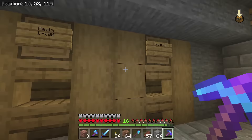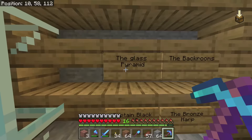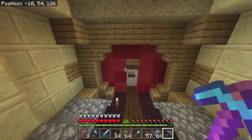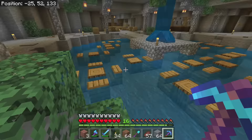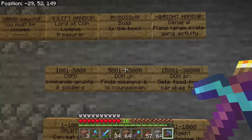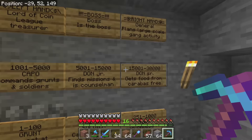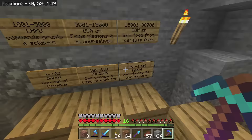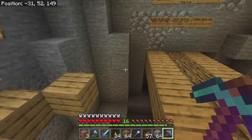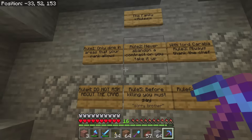Here's a lore store — it has some lore that you'll understand once you watch the Rayor series. I encourage you to watch that. Then you can go back here to another one of the factions: the League of Evil — my brother did this one. They've got a really cool base with seats where they can sit and eat. This is the mission area where they get guild missions. This is what your titles are — based on the amount of points you get. You can go from grunt right at the start all the way up to general, where you plan large-scale game activity. Here are the rules: only die in areas your rank allows; never abandon a contract you take; Lord Caraba always thanks the chef; do not ask about the crab.